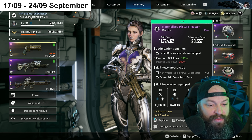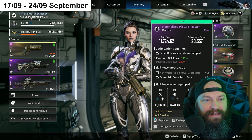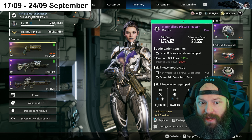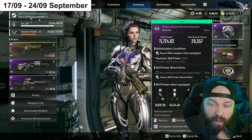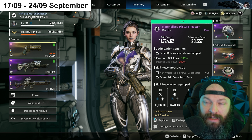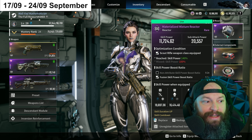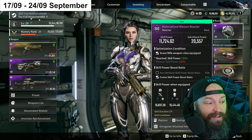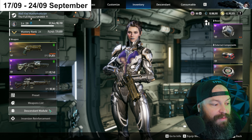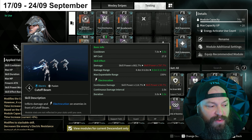Why am I telling you all this? It just so happens this week is a really good week to farm for Sharon. Generally speaking, your reactor choice on Sharon doesn't matter all that much because what you really care about are the substats - you want Skill Duration Up and Skill Cooldown. It doesn't really matter what the rest are because you're not really dealing damage with your skills; you are a bullet platform. However, we haven't seen her ultimate descendant yet, so it's entirely possible she'll get transcendent mods that make skill-based builds really good.